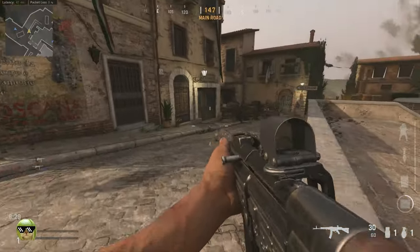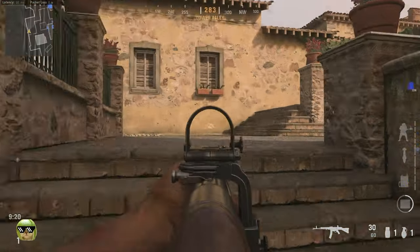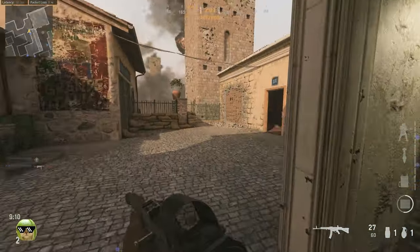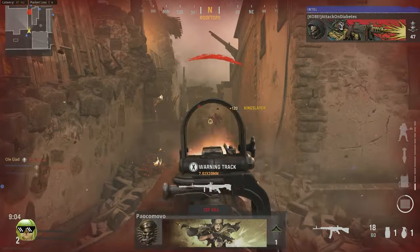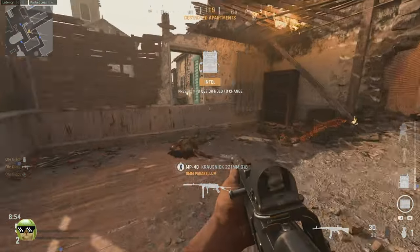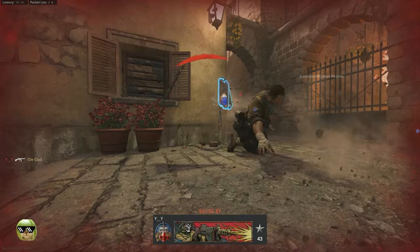This should be their spawn, shouldn't it? I felt like I flanked the entire map. There's a tag over here — that's not my teammate. Yes I'm a teammate. I don't know why he's not on the radar.